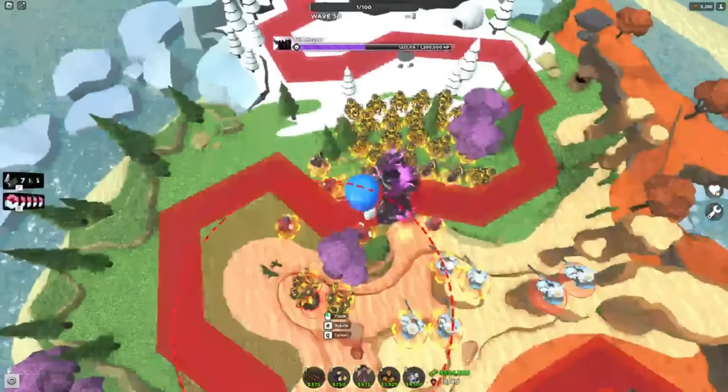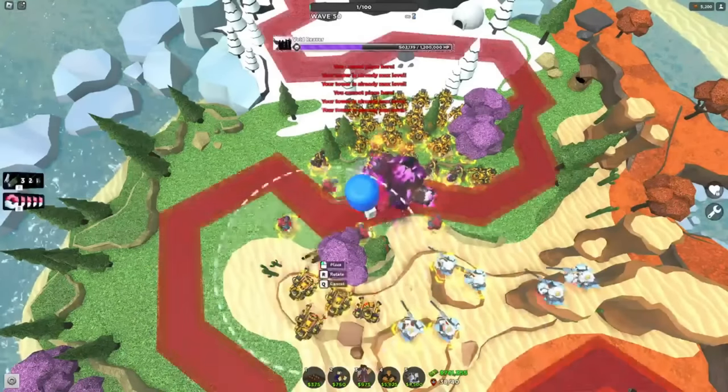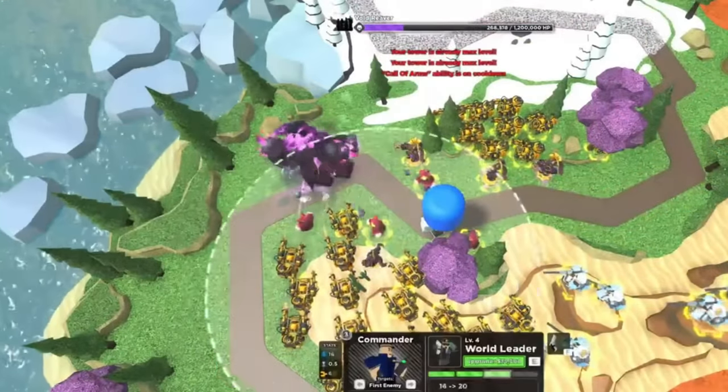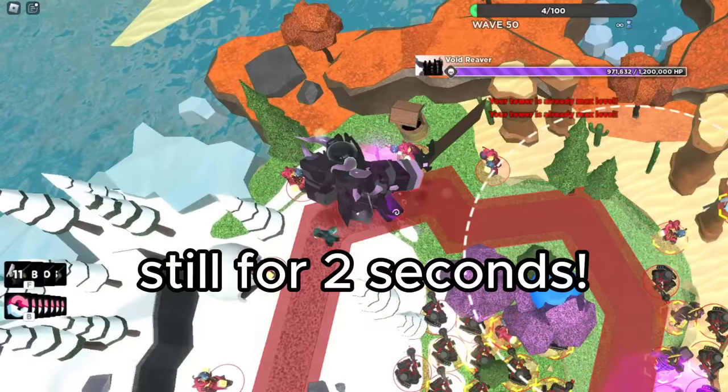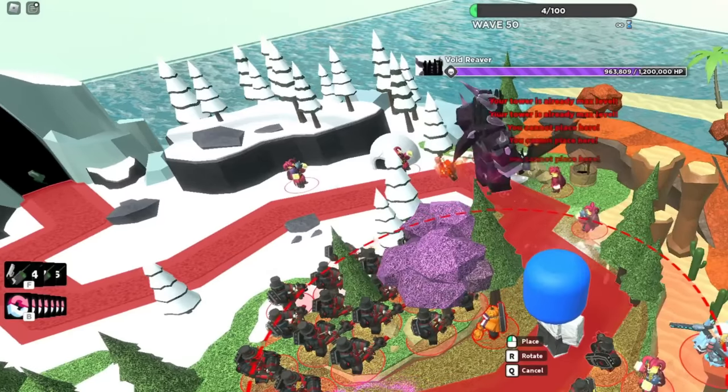I also started working on moving down my minigunners as they would soon be out of range. I hastily sold and replaced them farther down the track, hopefully letting them deal enough damage to kill him. He worked his way down the loop, and at this point I was really hoping he would use his summon ability. Every time he uses this ability, he stands completely still for 2 seconds, allowing my towers to deal a huge amount of extra damage.